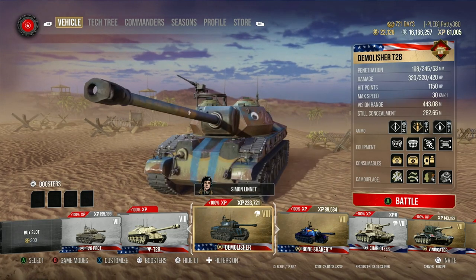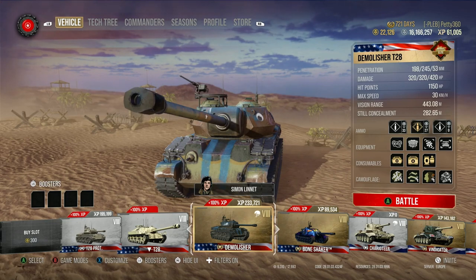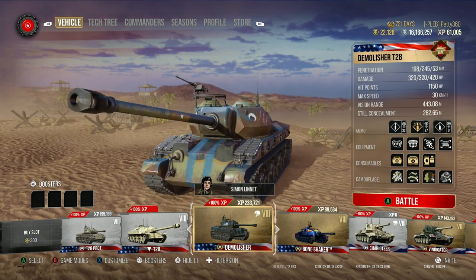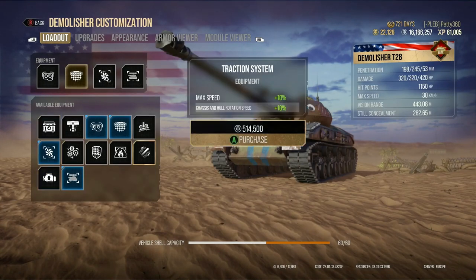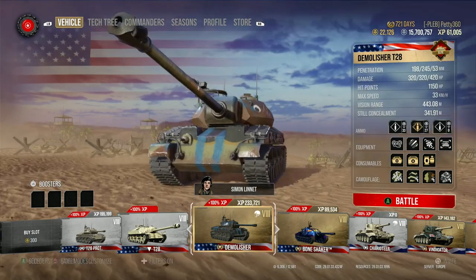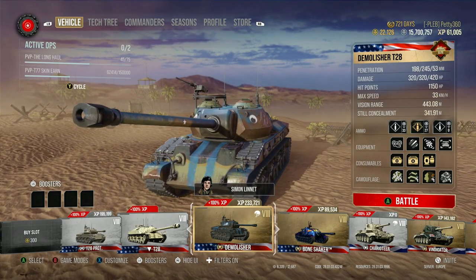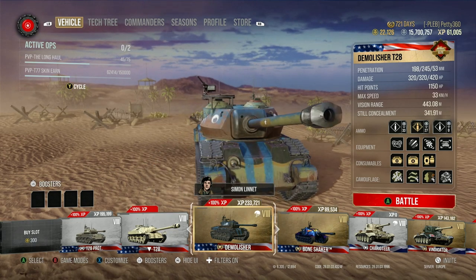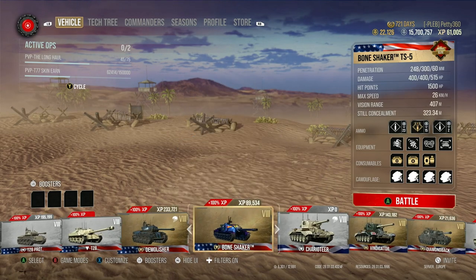If you could give something like the Demolisher a boost — make it just a little bit quicker — that would be quite nice. You could drop the camo net on the Demolisher, which you don't really need on an assault TD, and give it 10% extra speed and make it turn quicker, getting it to 33 kilometres an hour. If it was a straight buff of 5 kilometres an hour, you could get up to 35 kilometres an hour, breathing new life into it.